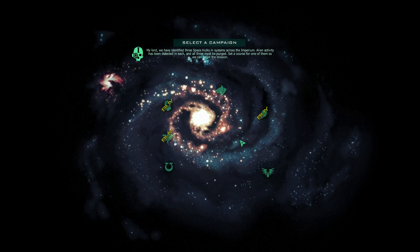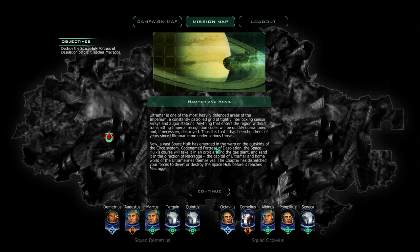Select a campaign — these are the three chapter symbols: Space Wolves, Blood Angels, and Ultramarines. So I'm going to do Ultramarines. Ultramar, the home system of the Ultramarines, is one of the most heavily defended areas of the Imperium — a constantly patrolled grid of sensor arrays. A vast space hulk has emerged from the warp on the outskirts of the Cersei system, codenamed Fortress of Desolation, heading in the direction of Makraj, the capital of Ultramar and homeworld of the Ultramarines. The chapter has dispatched your forces to divert or destroy the space hulk before it reaches Makraj.